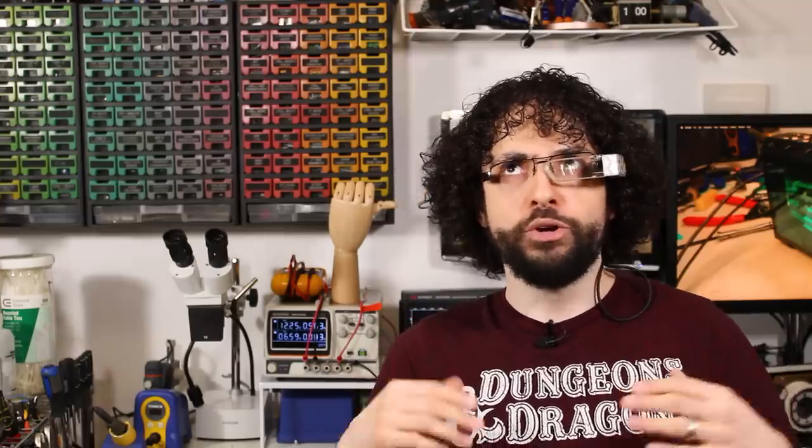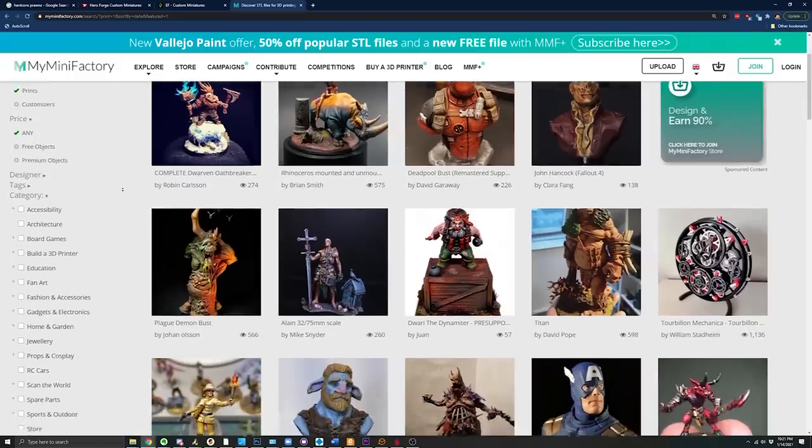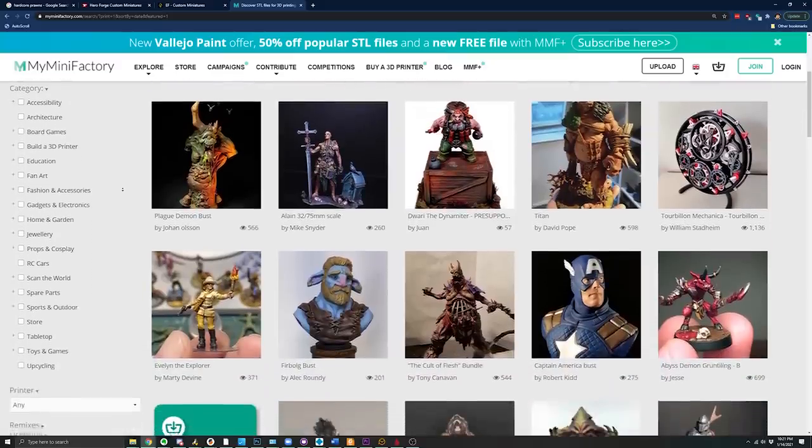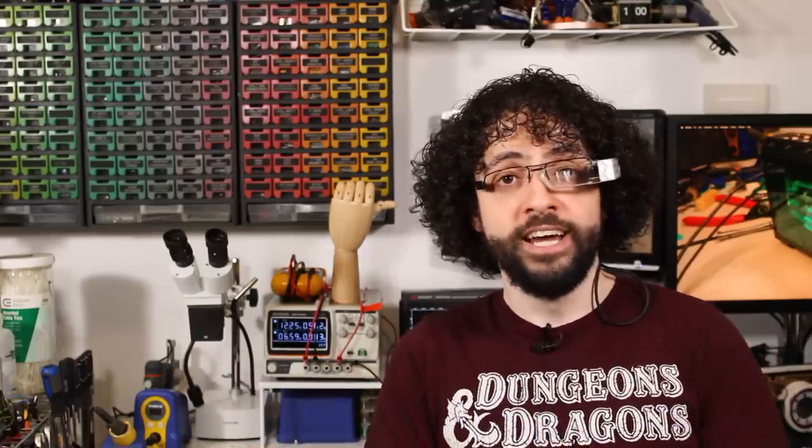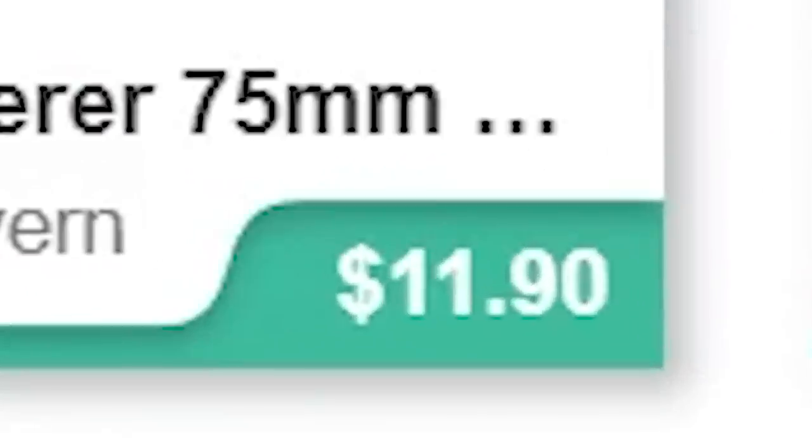So where do you actually get models to print? Well, you have lots of options, and you just need to remember three letters: STL. That is a standard format that every CAD and 3D modeling program can output, and every 3D printing software can handle. You can grab files at sites like MyMiniFactory, Thangs, and even Etsy, and you can also find models on maker-centric sites like Thingiverse. There are a lot of free STL files out there, but you will need to buy the best ones from the artist, and on these sites, these files can get pretty expensive, especially if you're buying a whole campaign's worth.